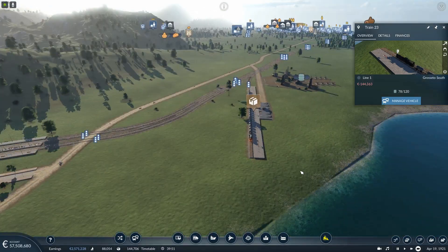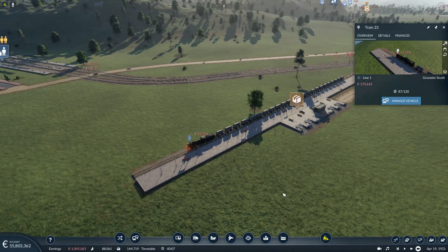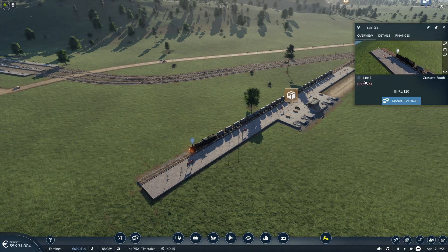We are going to start with a cab view with this train to see at least a bit of the route and then eventually how it goes. I also have a lot to do.